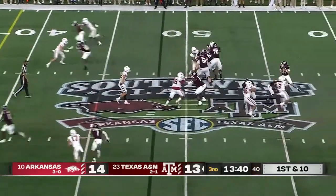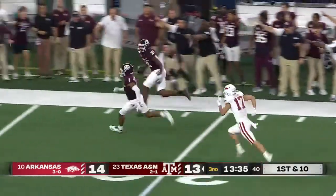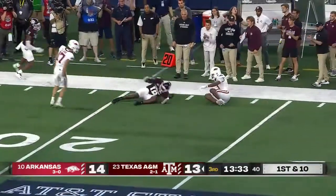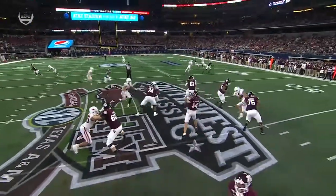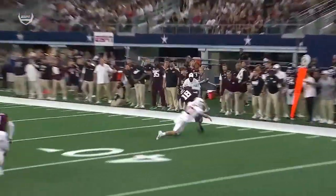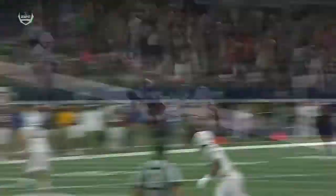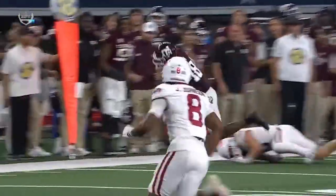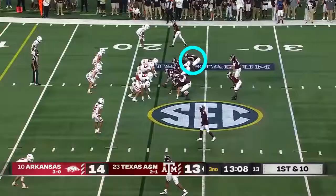Pressure off the edge — A-chain picks it up, and with that Johnson is able to get a completion to Green. Green breaks free. Good job by A-chain coming across the formation and picking up the rusher coming off the left-hand side — he was unblocked but gets picked up by the running back, which allows Max Johnson to step up calmly and find Green crossing the formation.